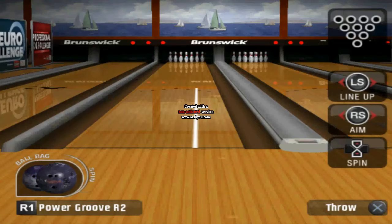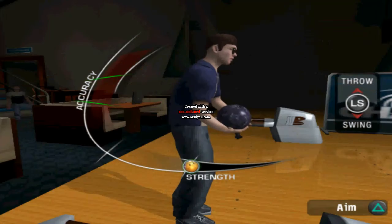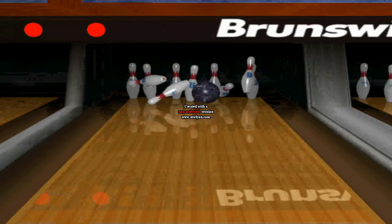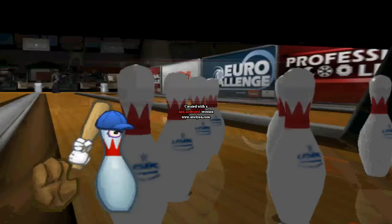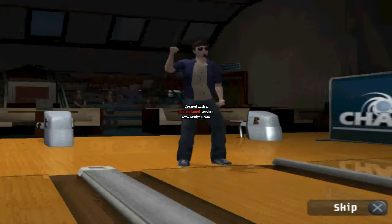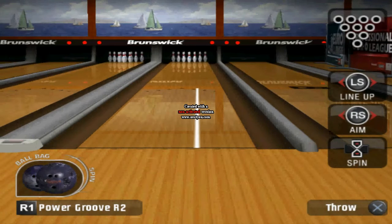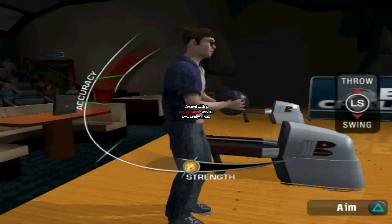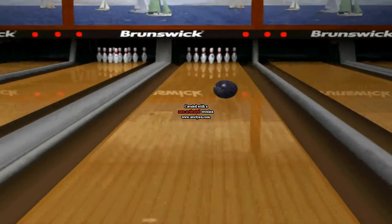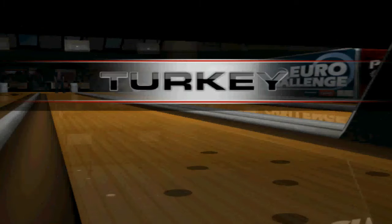Fifth frame, we gotta go for that double. We gotta lead up. Let's go, player — 31%? Oh dear. Let's see what happens. Excellent! Really got flushed in the 1-3 there. That was a close one, that could've gone high. Nice. So we're at a double here. Sixth frame, let's see if we can repeat that. I can take a little bit more of a risk with that spin. There we go. So we got our first turkey of this game.